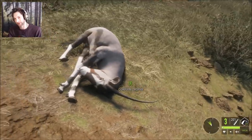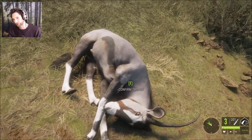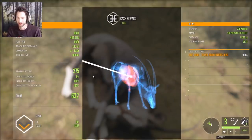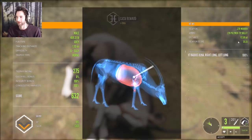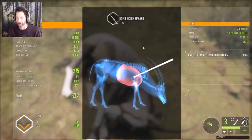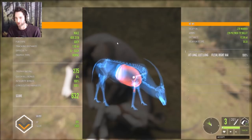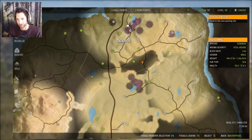Here he is, our first Gemsbok with the 270. He looks like a gray colored variation — very cool. He scores 275. We were too high; he was only 112 yards out. Still made a wicked shot on him, definitely a double lung shot, but we were about two or three inches too high.